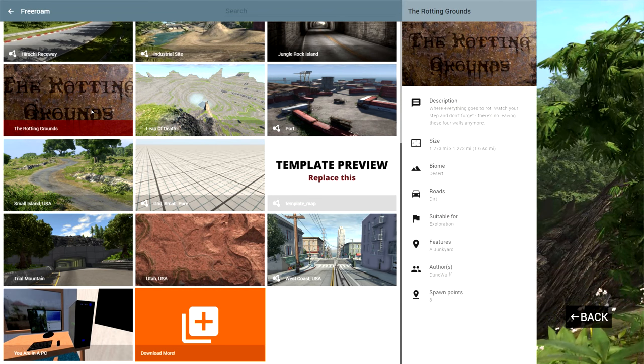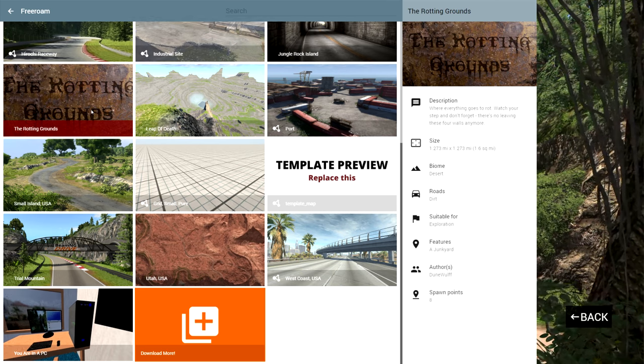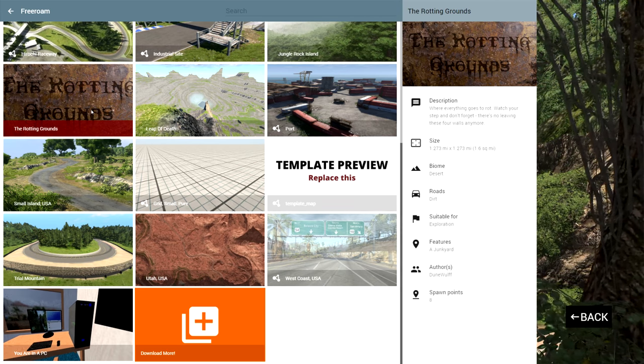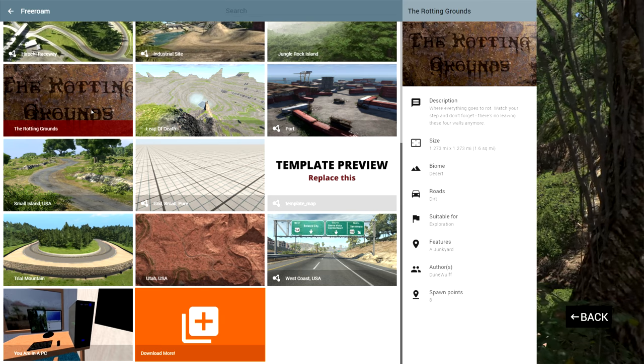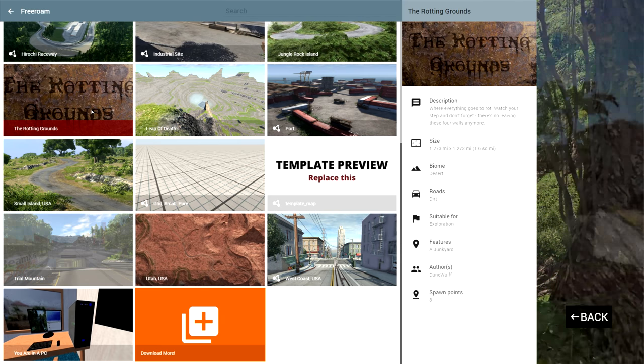Hey, this is YBR with BeamNG Drive and today we're going to be taking a look at a map called The Rotting Grounds. The description says: where everything goes to rot. Watch your step and don't forget, there's no leaving these four walls anymore.